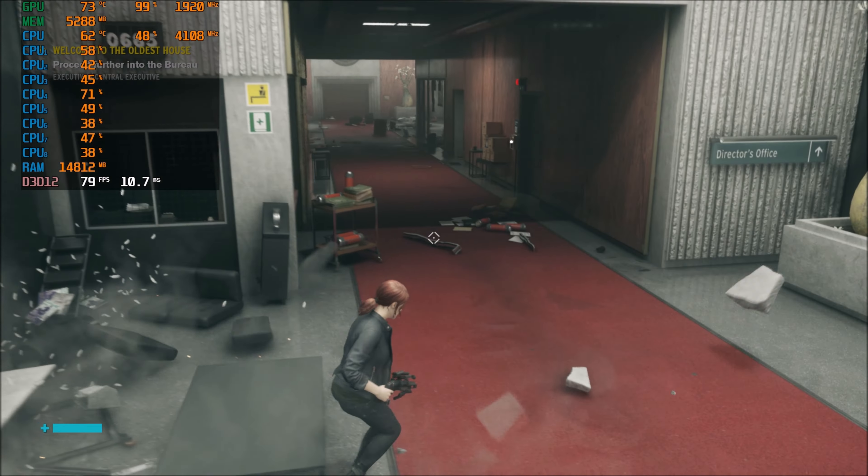Before enabling DLSS, let's turn off ray tracing and see what happens. With RT off at 4K we're sitting at about 45-50 FPS. That's not terrible going from 30 FPS to 40-50 FPS — only about a 10 FPS gain, which isn't as dramatic as I expected, but still beautiful. It's about time we turn on DLSS and see if it can get us to 4K 60 FPS with ray tracing on.